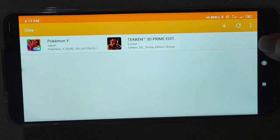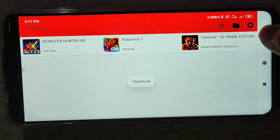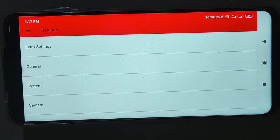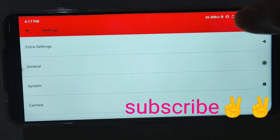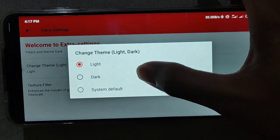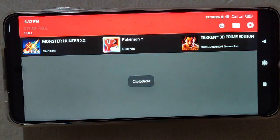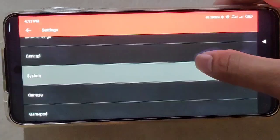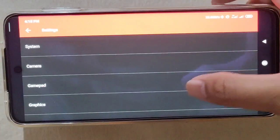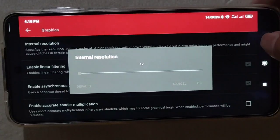Now let's try the Citra Official, or Citra Full. This one is just like the official paid version. It has a dark mode. Settings — General, Graphics, resolution Times 1.